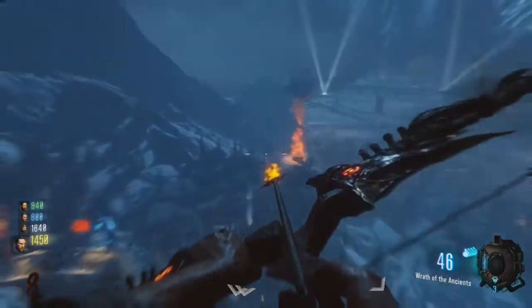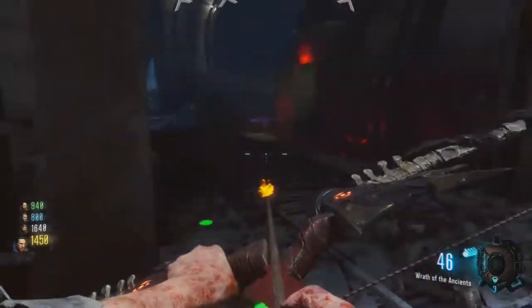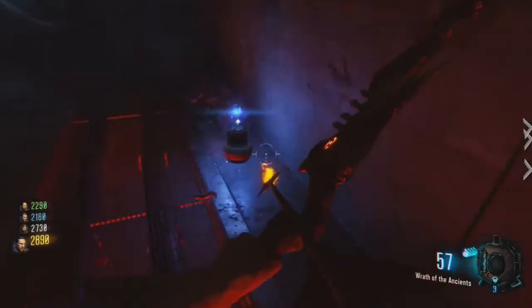Now you want to head back up to the top of the bastion, hop in the wonder sphere there and jump yourself down into the rocket pad. Head inside the doors of the rocket pad and at the back on your right you'll see the third pot.